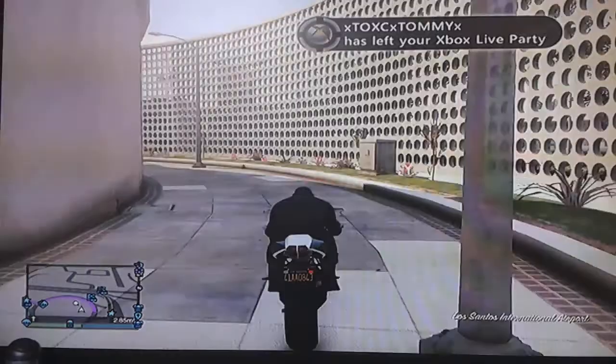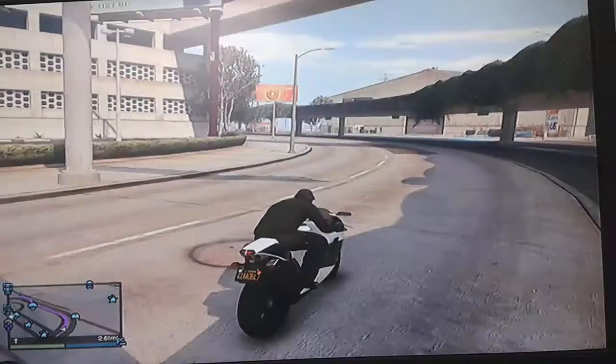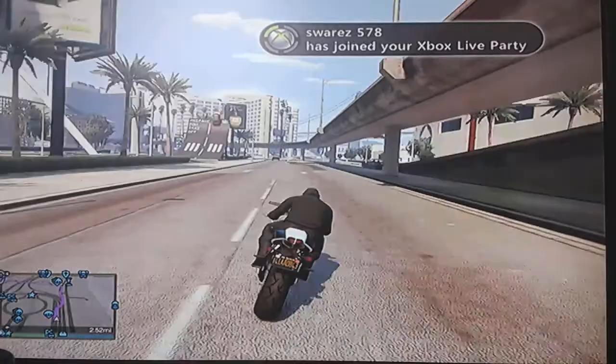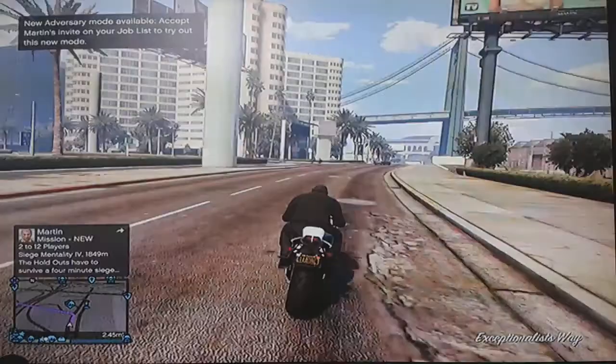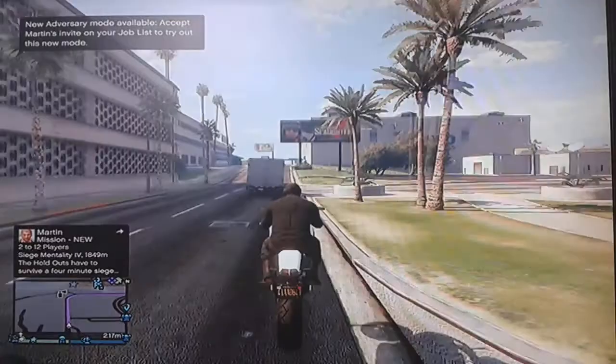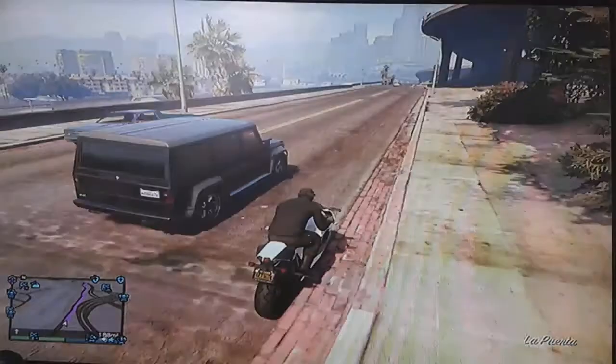We are going to a stunt jump in Vinewood. This is a really good place because it's got a big drop and you can do front flips and back flips. There are two different parts to this stunt jump — you can go up a hill where you get more speed, or you can go on the road where you get a bit less speed. We're heading over to Vinewood now.